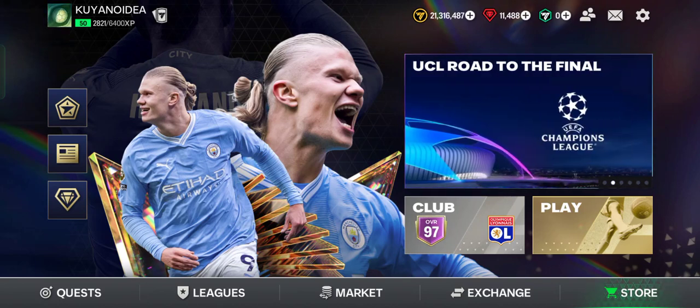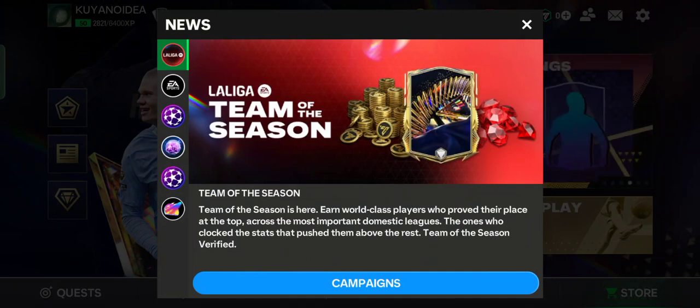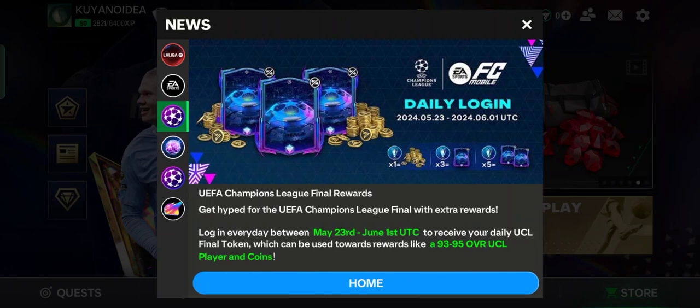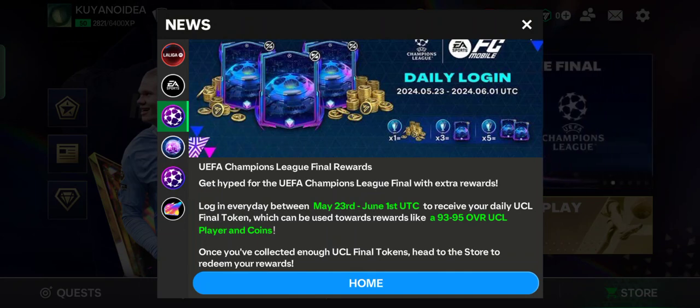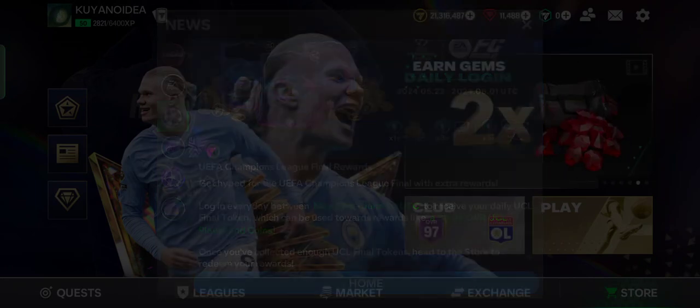Let's get started. Let's open the news update first. So this is the daily login — you have a Champions League final reward. Login every day between May 23rd until June 1st to receive your daily UCL final token, which can be used toward rewards like 93 and 95 OVR UCL players and coins.